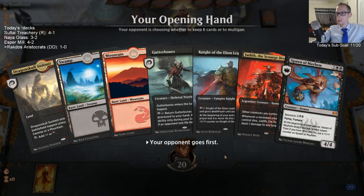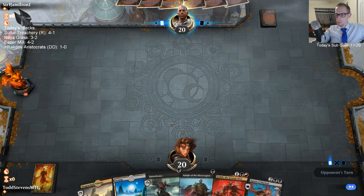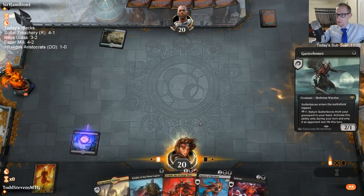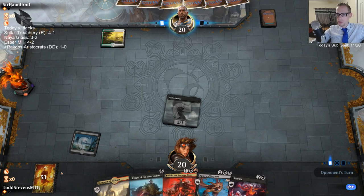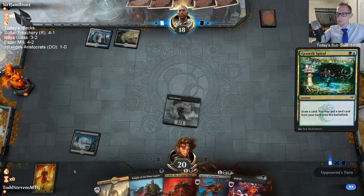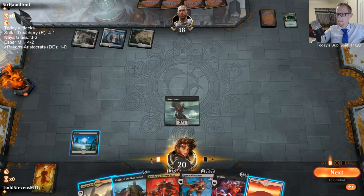That hand's not going to win any games. I guess we have to get rid of the land and just hope to draw another land, because we definitely want to keep the two one-drops and the three-drops. Drill Bits is honestly a really good draw — we still need that other land though. We had two draws for a land. That'll do.